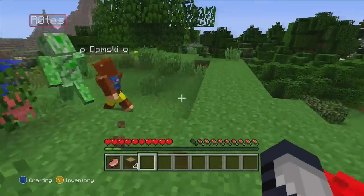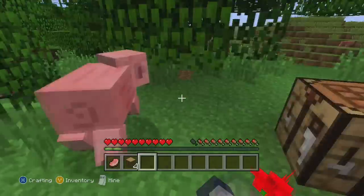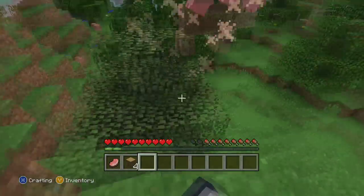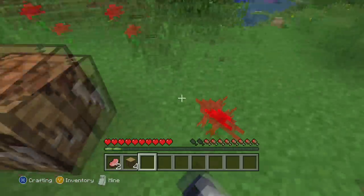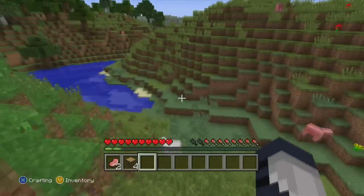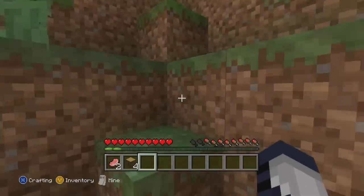Alright, so what do we want to do right now? We've got to get a house. That original spot that we were at — I like that area for a house. We just came over here to get the trees. There's plenty of cobble over there as well. You guys said that you found a cave — it's pretty much right where we spawned. I'm going to grab the coal and iron right now.